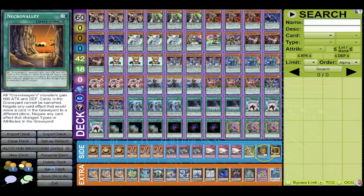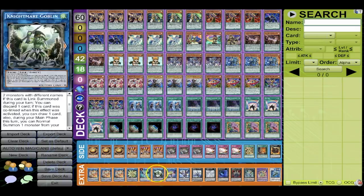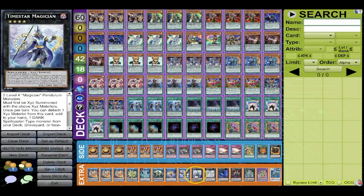Extra deck: three Electro, Metatron, Firewall, Nightmare, Goblin, Underclock — you need Underclock for the Vortex play to ensure that if you have two level sevens on board, you can go into Absolute with Janky, then Underclock, and get a Vortex. Nightmare Griffin is necessary, Time Star is not really needed anymore, Tornado Dragon, Tornado Dweller, Narito, Absolute, Vortex, and Dragster — all necessary.